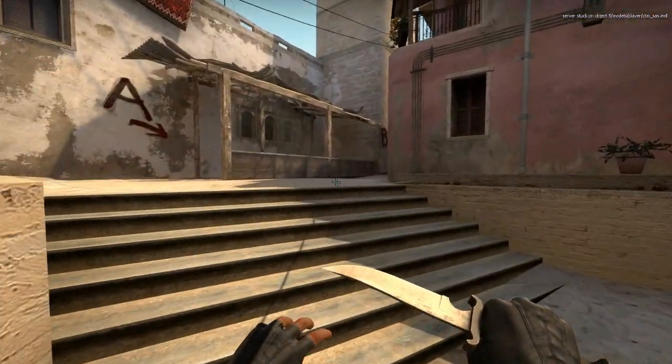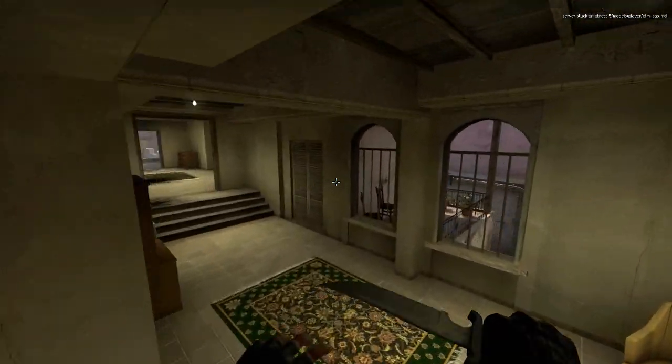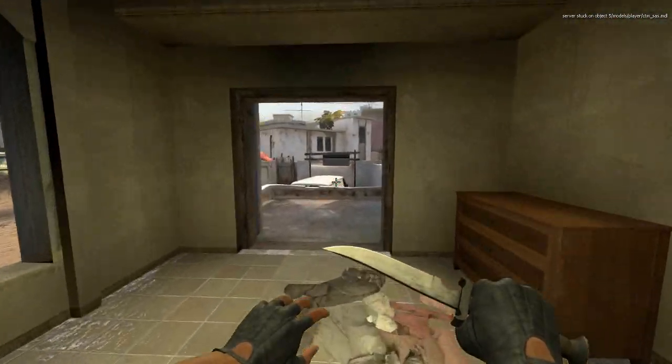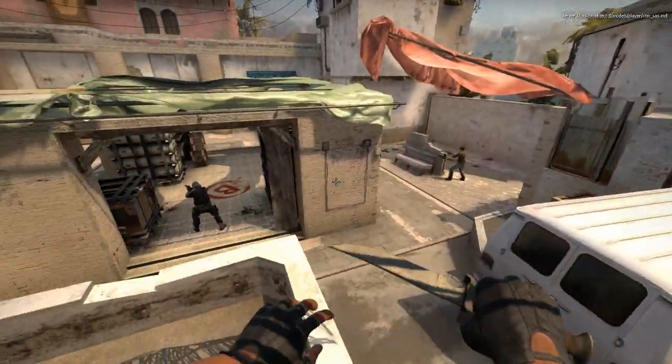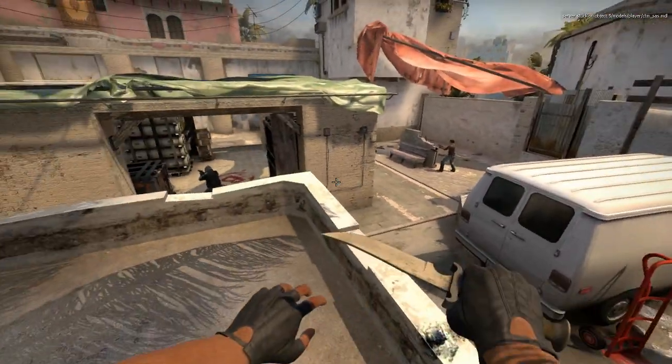Hey guys, Dal from Playcasters here. Today I'm going to show you how to take the B-Site on Mirage through B-Out with a combination of smokes, flashes, and nades. We're going to be doing this on an SMG or a pistol round, and these positions are where you'd usually expect to find the counter-terrorists when you're pushing onto site.